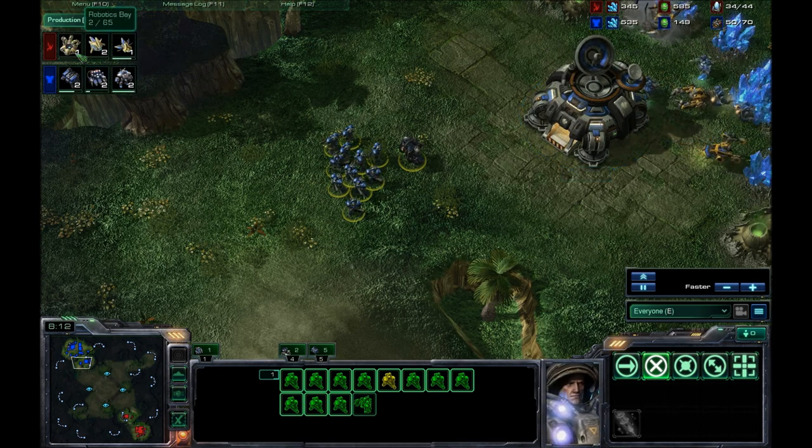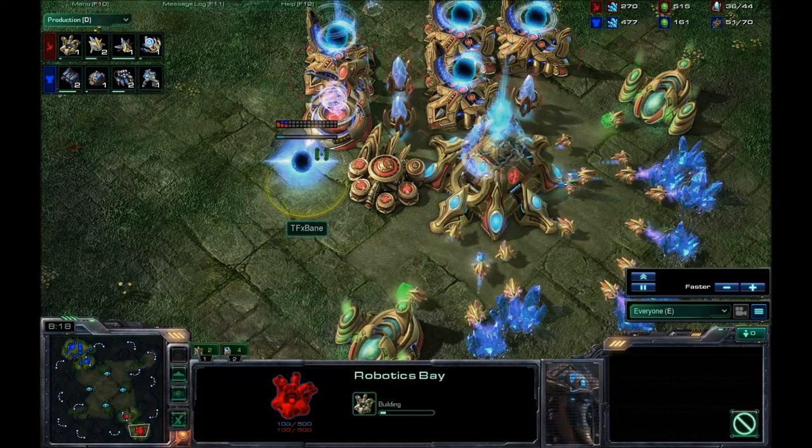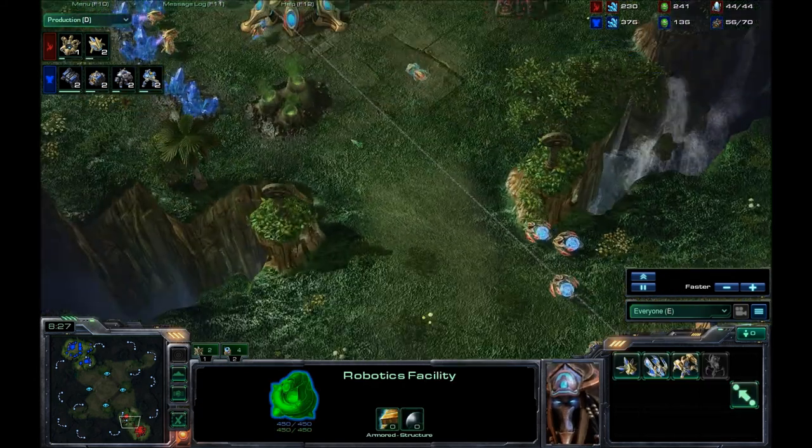An Observer is on the way, and of course a Robotics Bay is out — very early Robotics Bay at the eight-minute mark. He's going to start getting that Robotics Bay, which will eventually get him Colossi.